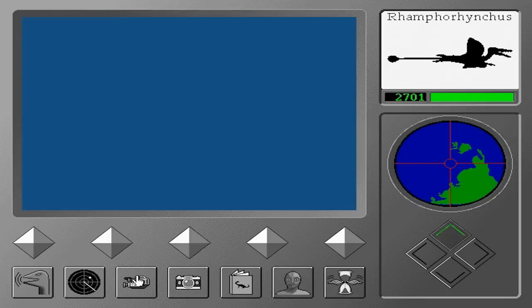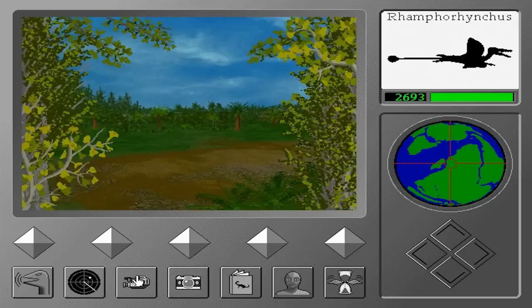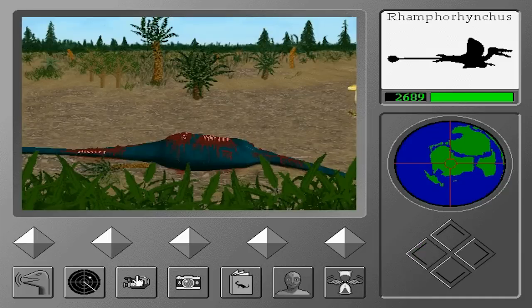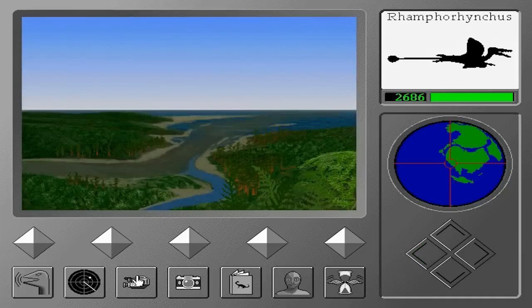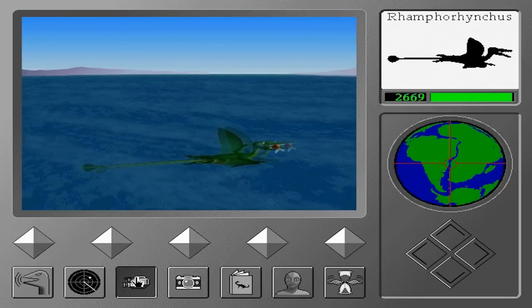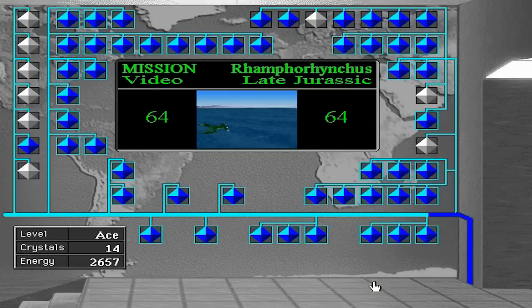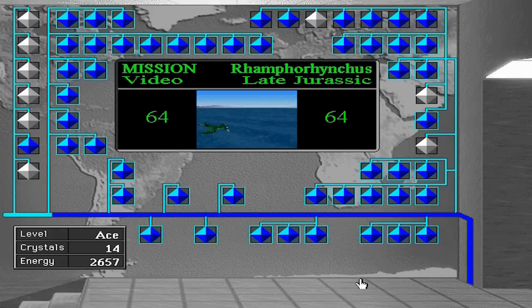We're looking for Ramphorhynchus. I think he's by South America or the little part of the globe that looks like it. Right there - that is the overlook where I think there would be a flying dinosaur but there is nothing that shows up. I guess I get lucky and run into him eventually, but I'm way off base. Oh there he is! And it is that part where there's a little bit of land on both sides - so I was wrong. The flying dinosaurs only come out in areas where there is land on the horizon, from what I can tell.